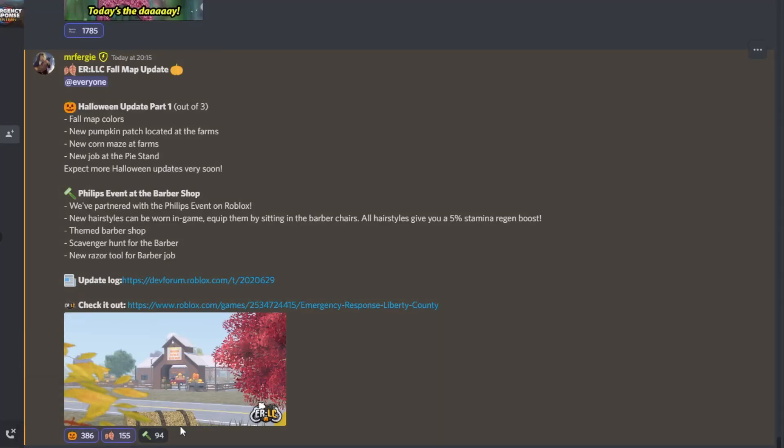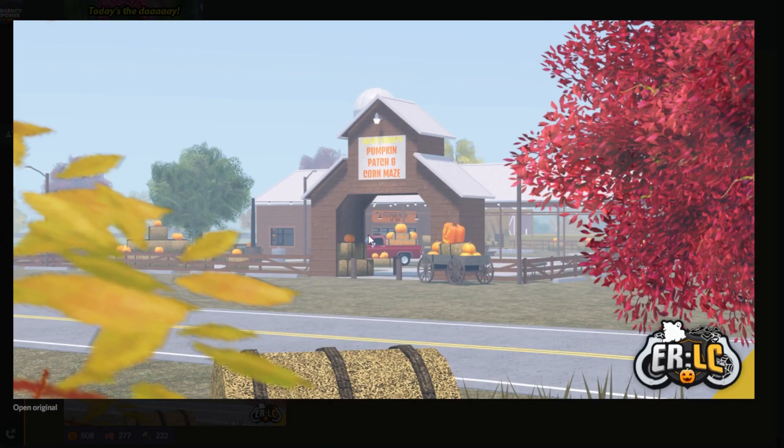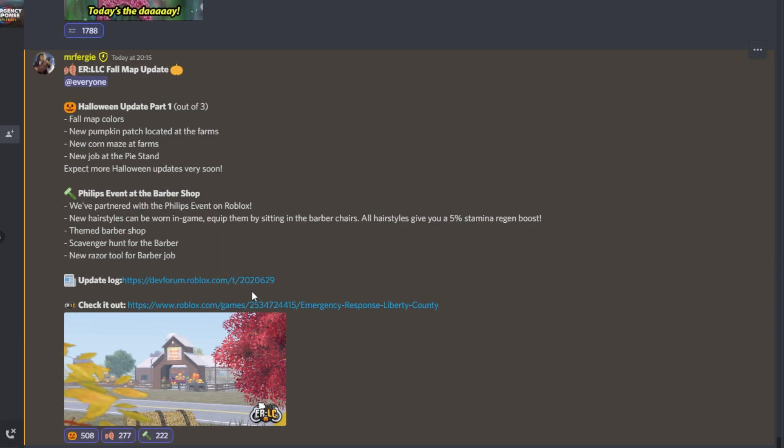Hello everyone, our first Halloween update of the year. As you can see, it's split into three parts as we kind of expected, to be fair. Part one out of three, we've got Halloween four colours. We've now got a pumpkin patch and corn maze. This looks really cool, actually. I knew there was going to be some sort of building update, and predictions were correct.